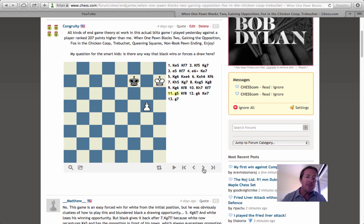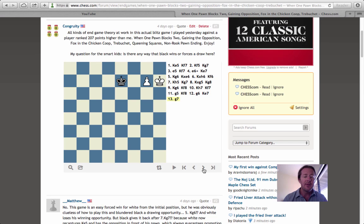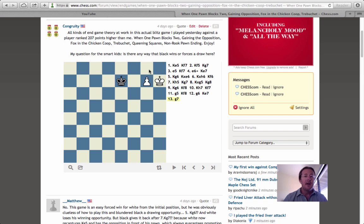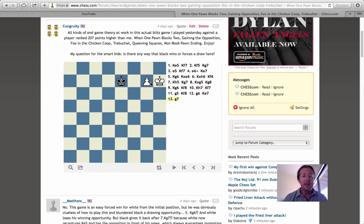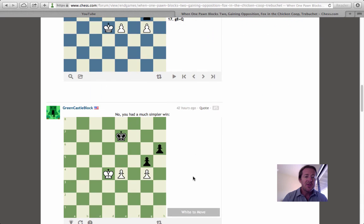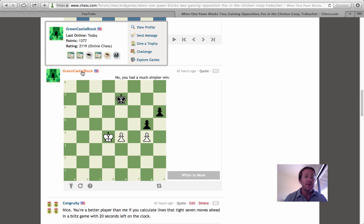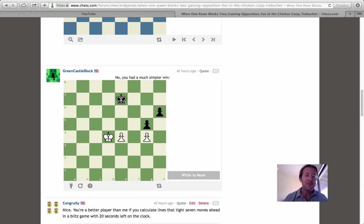It might look like black can do something if you're not an expert player, but there's nothing he can do — I can just walk the pawn down and promote it to a queen, and then it's a basic king and queen mating scenario. Another player, Green Castle Block, ranked 2100 in online chess, set up a demonstration with the same exact endgame and said there was a simpler win available.